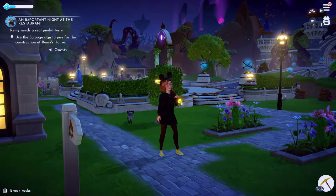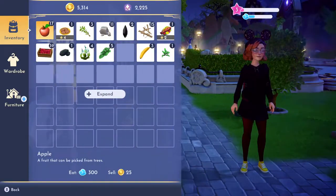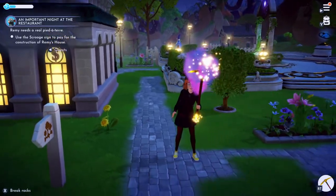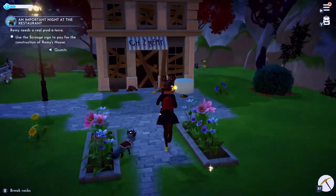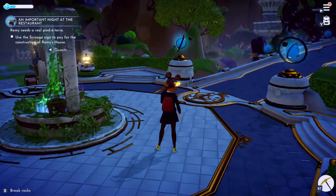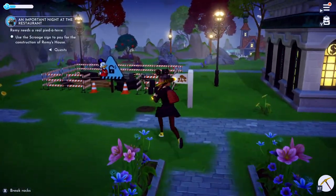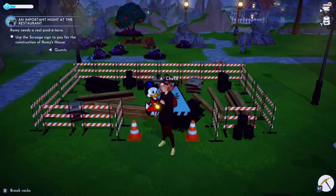Welcome back to Make Way for Cat. We are back in Dreamlight Valley. I did sell some stuff — as you can see I have five grand now. I sold all the carrots I grew and did some fishing. If you catch a fish in the blue swirl or the red swirl, they sell for quite a bit. I think I have enough now to get Remy's house off the ground.